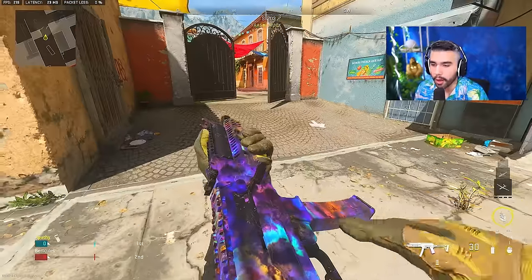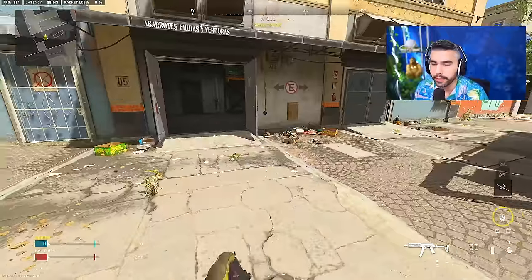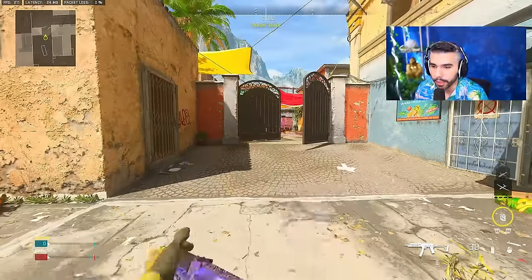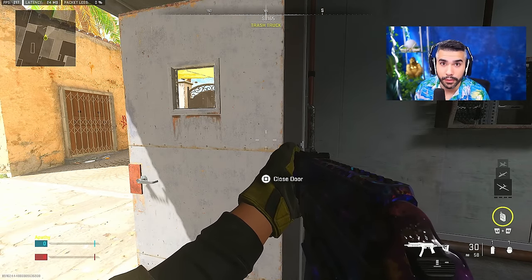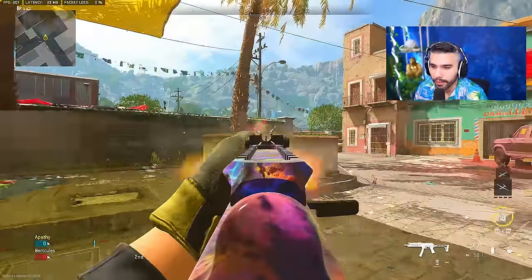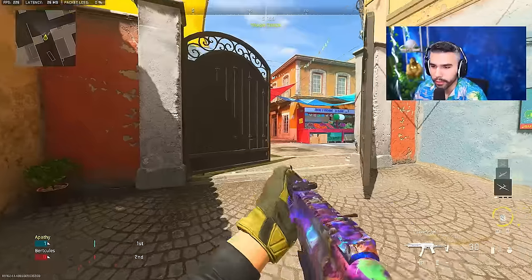The first and probably most important tip is peeker's advantage, or 'cameraing' as they call it. Essentially what you're doing is jumping around a corner very quickly and snapping onto your opponent, getting that first shot to execute the kill. Let me show you in real time — time to camera my man Berkeley. Let's do test number two — shoot to kill.